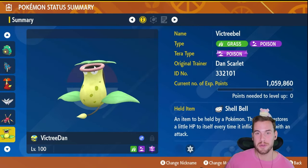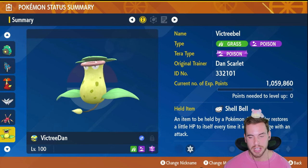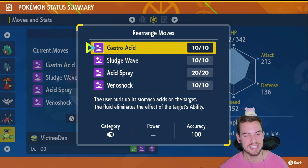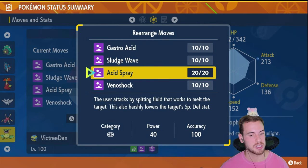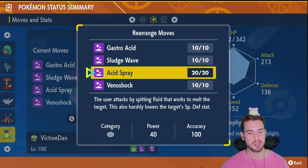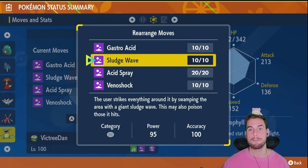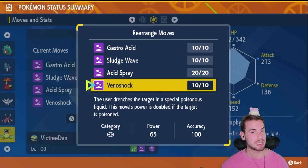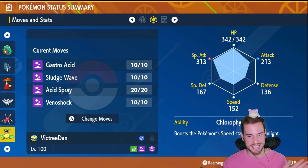Last but not least, we have the fourth different Tera type on this list: a Tera Poison Victreebel, going back to the old Shell Bell for some recovery. This build is based around using Gastro Acid to negate the Contrary ability, so we can use Acid Spray at will to sharply lower Serperior's Special Defense stat, at which point we'll switch over to Sludge Wave for big damage. Once we poison it, we can use Venoshock to have its base power doubled from 65 to 130. I'm not sure if this build will be tanky enough to solo, but it should do a million damage in group raids.